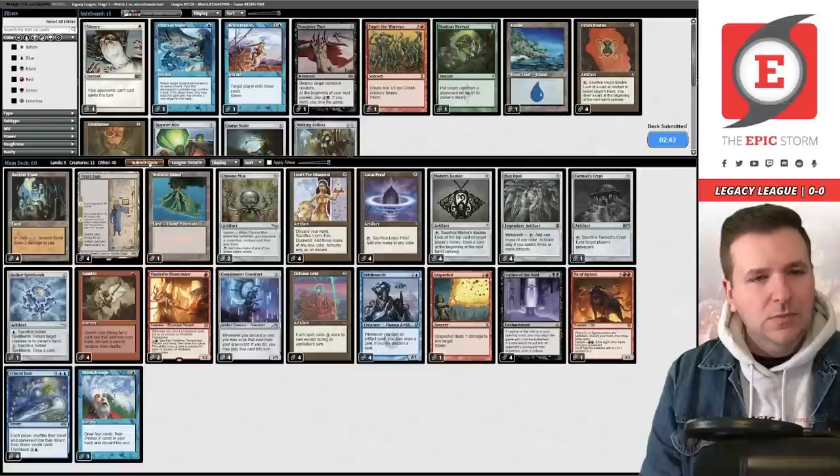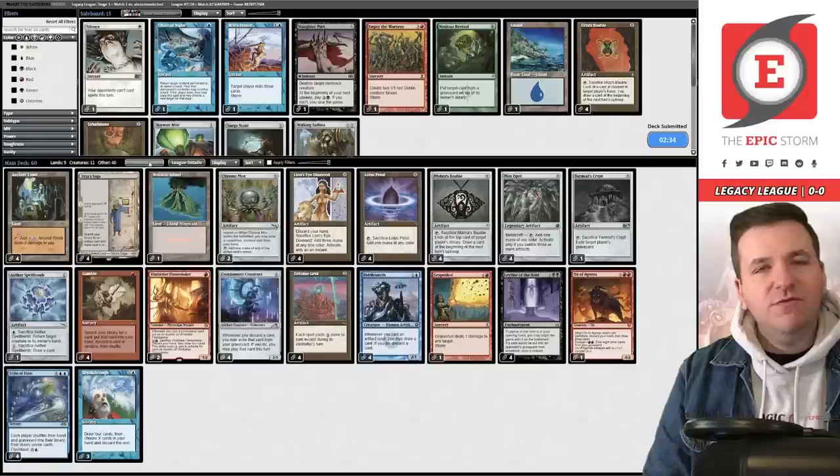We play the Lion's Eye Diamond — storm is four. We add three blue and spin the wheel on Echo — storm is six. I accidentally played out of order, meant to play Riddlesmith first. Lotus Petal triggers — they just concede.